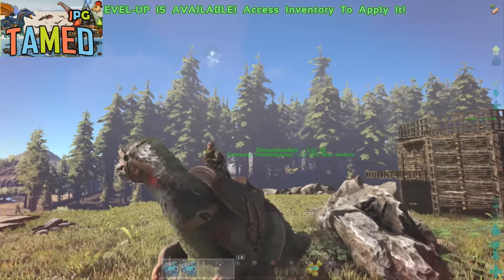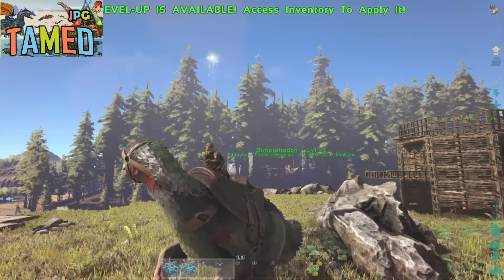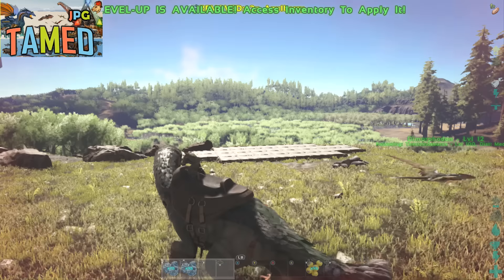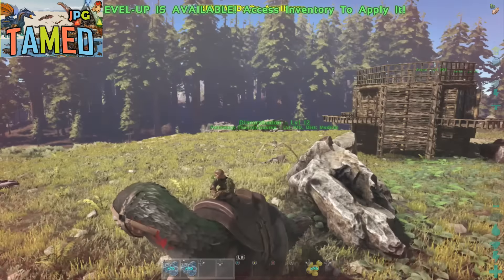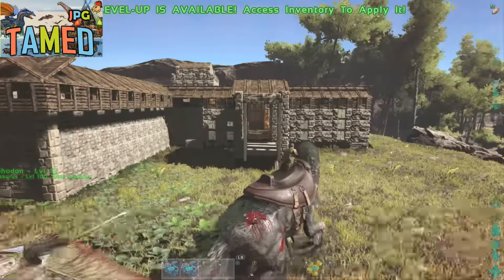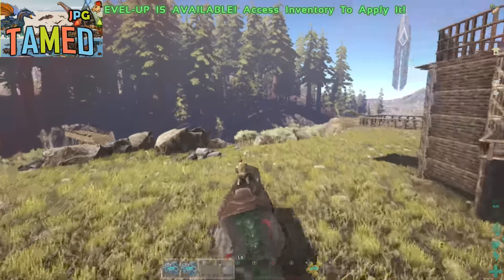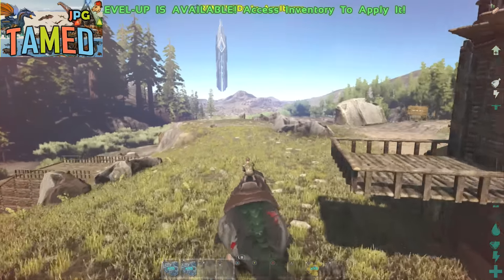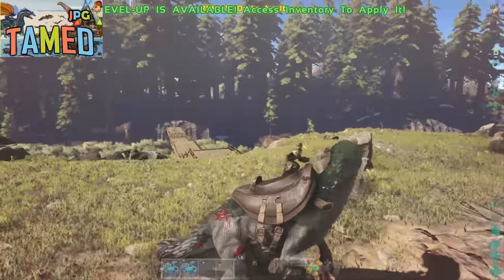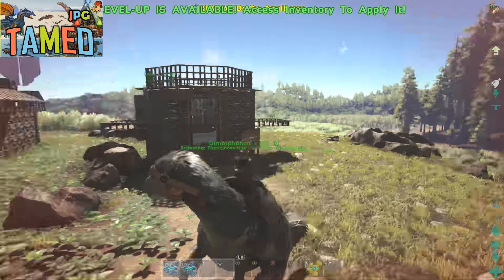Although they're not a meat eater, they will still attack you if you get in their face. One last quick note: you can do torpor damage by using the LT or L2 trigger, but be warned it's only 0.5 torpor damage per swing, so the chances are you may actually kill your target before you knock it out. To tame one, shoot tranq arrows at it, then feed it its favorite vegetables, mejoberries, or its favorite kibble.